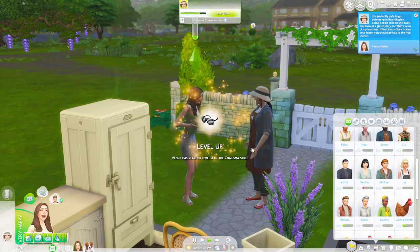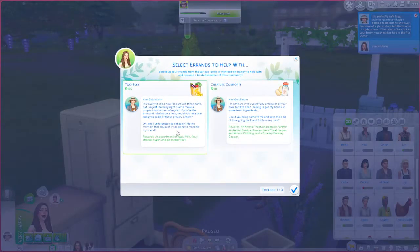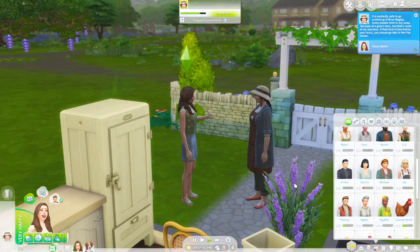Let's see if she has any errands. We can get an assortment of eggs, milk, flour, cheese, sugar and an animal treat — or we can get an animal treat, an upgrade part for an animal shed, a chance at new treat recipes and animal clothing, and a grocery delivery coupon. This one has more money involved, so we'll do both.